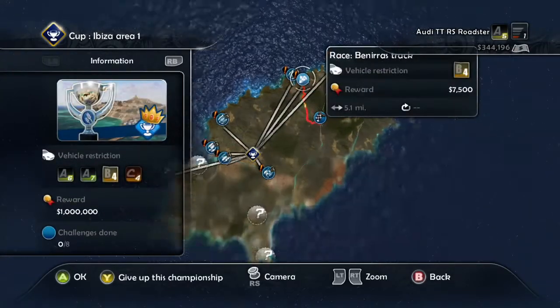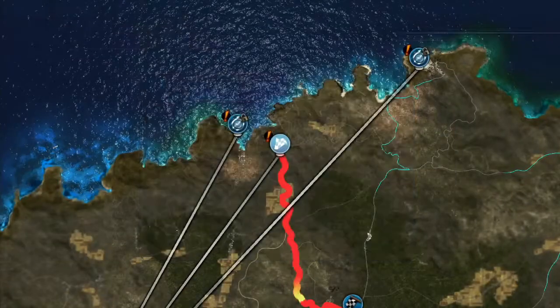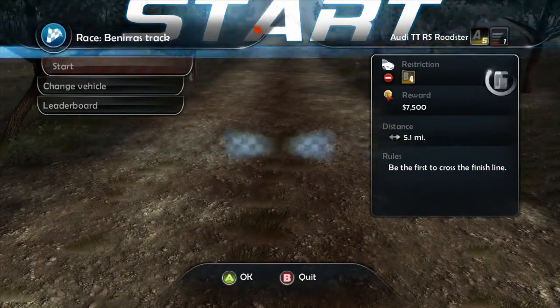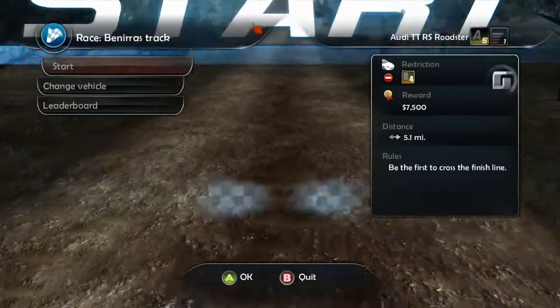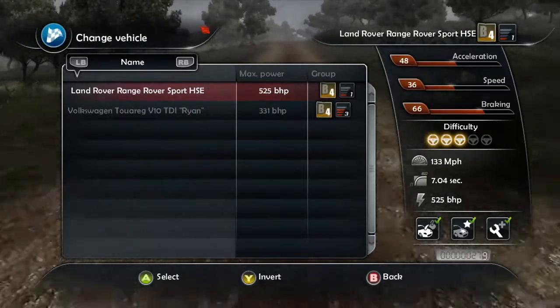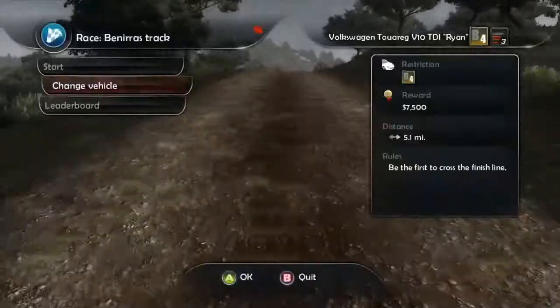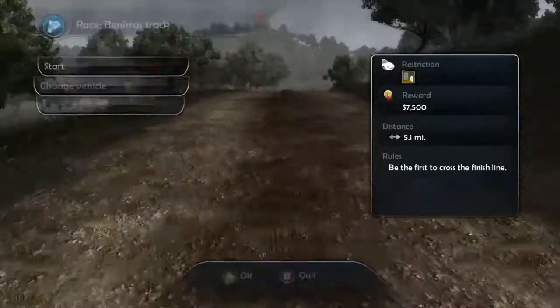What do you mean challenges? Oh, we have to do them in order. Okay, I was like, what's going on? Right, so we're going to have to change to a B4 vehicle. We're going to change to Ryan's Touareg just to bug him — just to piss him off and prove that we beat him in this.